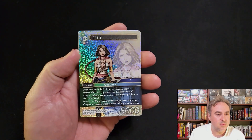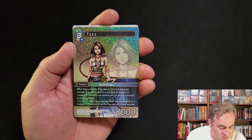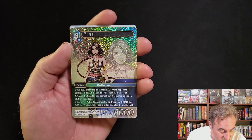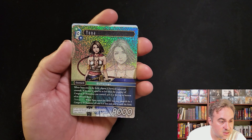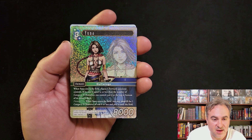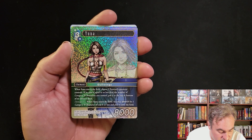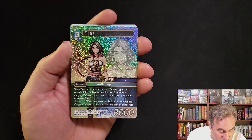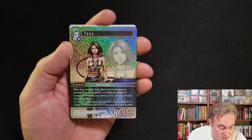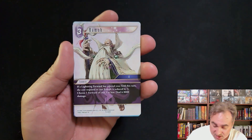Got a legend foil Yuna - my first time seeing this. When Yuna enters the field, choose one forward your opponent controls equal to or less than the number of Category 10 characters - put it at the top or bottom of the deck. So if you have five Category 10 characters out, you can remove five cost or more. If it's damage five, you may search for a Category 10 character - very nice, good card.